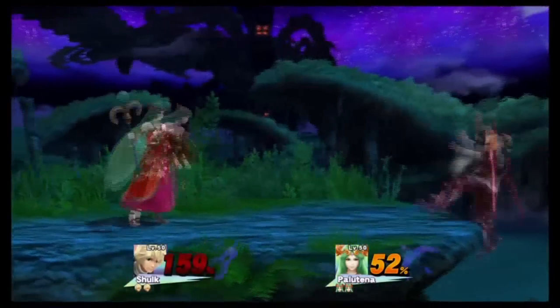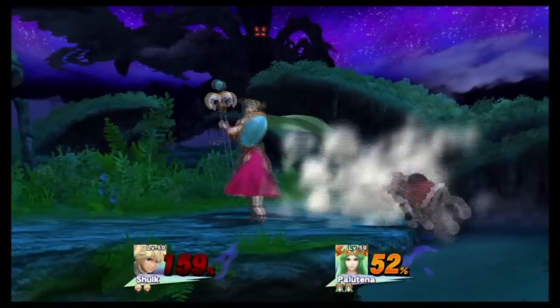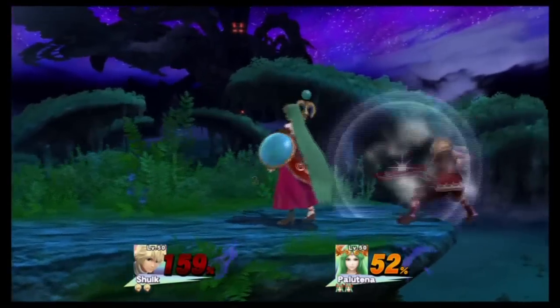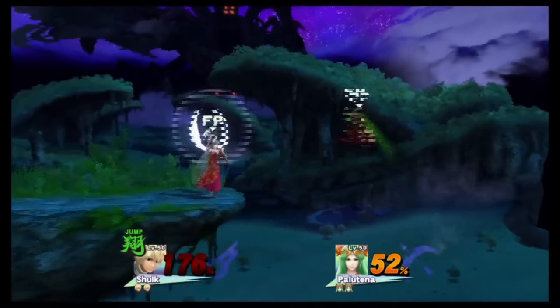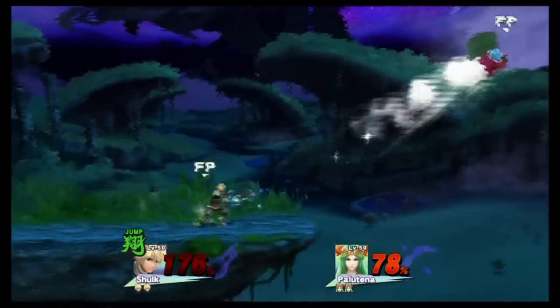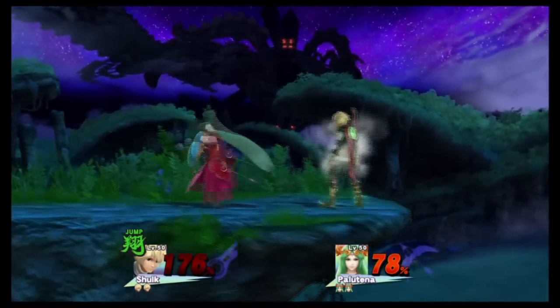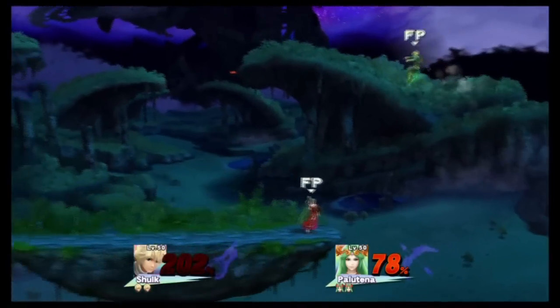He gets some good smashes in himself, but gets hit by the weird projectile move. Careful Shulk, you're at 159% — don't do anything stupid like that. He's gonna live because he goes into jump mode again. Dodges the down smash, blocks the forward smash, and gets a good one of his own in. Keep it up Shulk. I mean you're losing, but pretty much one good smash or counter can turn things around for you.